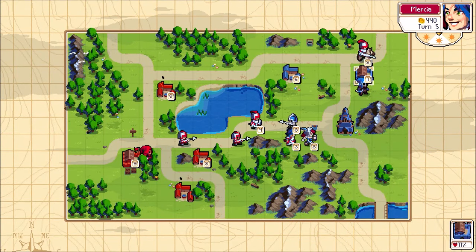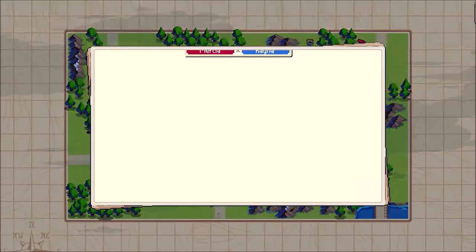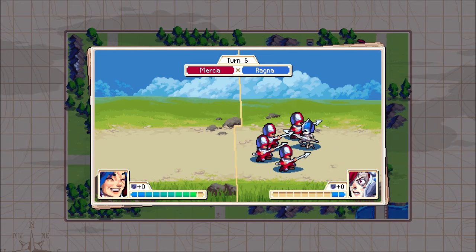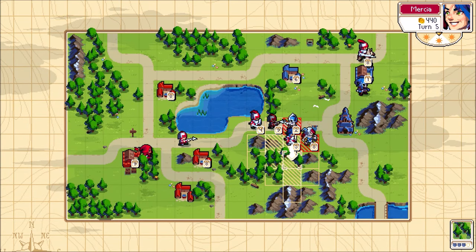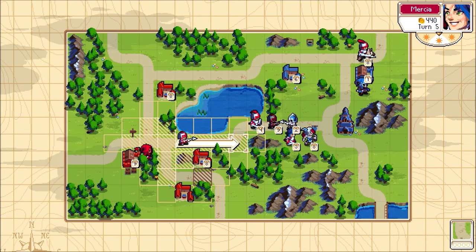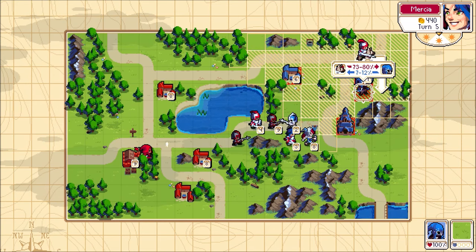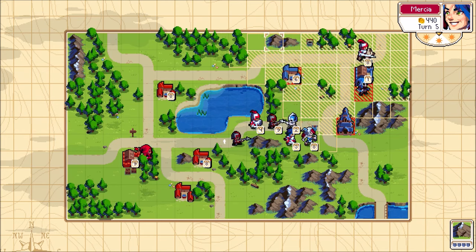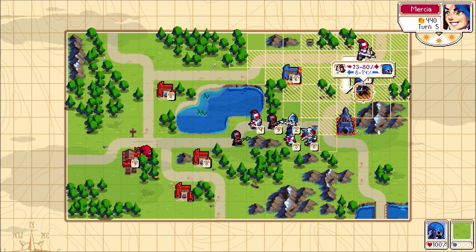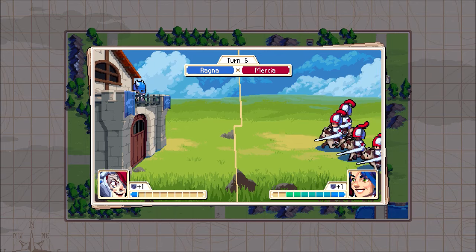We gotta protect our unit. I need a backup. The question is, how do I do that? Do I put her in a mountain or not? Is it better to attack this, or deny them the structure so they can't build? I kind of like that — let's do it here because the grasslands are considered one tile defense. That way they can't build anymore.